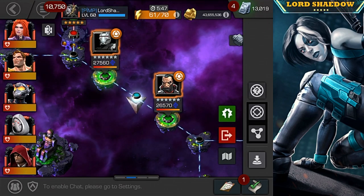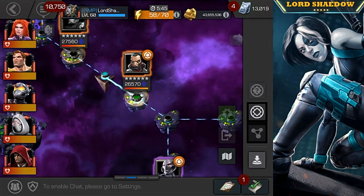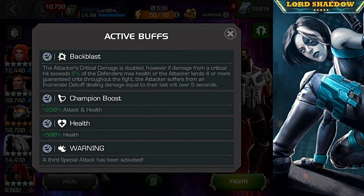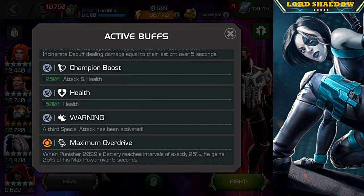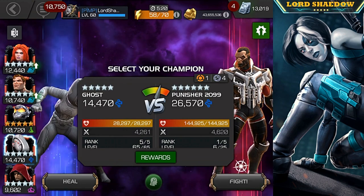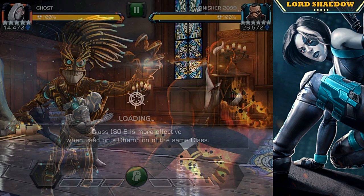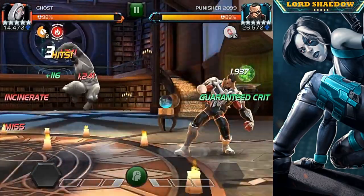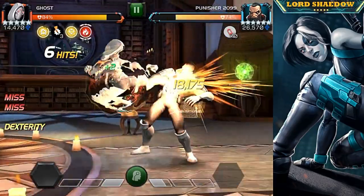We decided to go down this path. Punisher 2099 is not too much of a problem. Now here's the global — Backblast: the attacker's critical damage is doubled, however if damage from a critical exceeds five percent of the defender's max health, or the attacker lands four or more guaranteed crits throughout the fight, the attacker suffers an Incinerate debuff dealing damage roughly equal to their last critical. That seems like it would be a bad idea for Ghost — however, watch this.